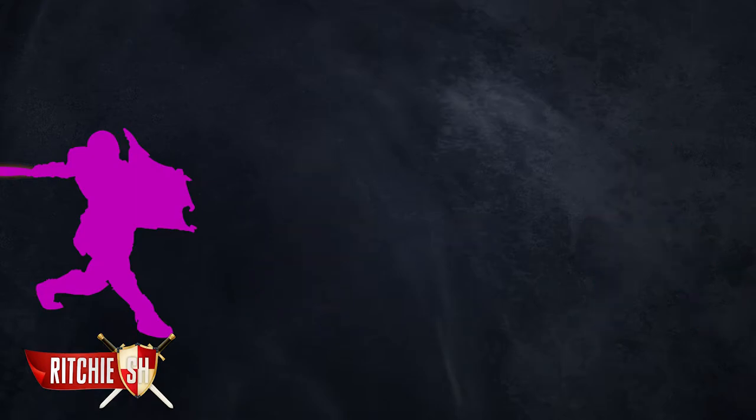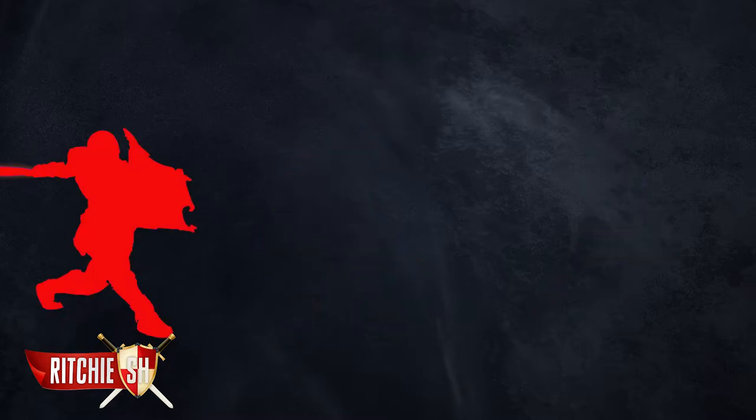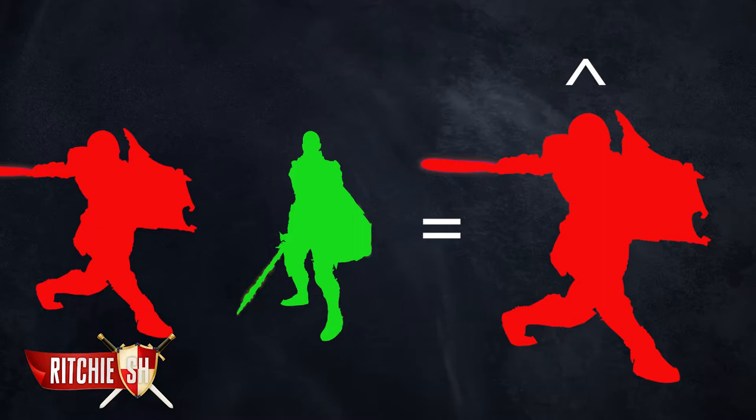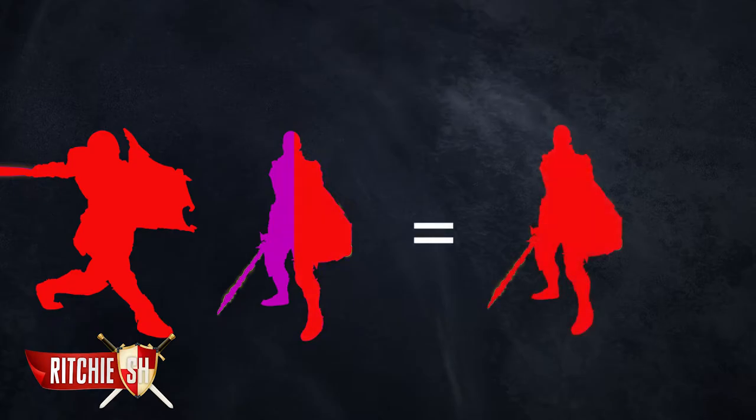But if you, as a combatant, attack another combatant or a corrupted, there will be no change to your status. If you are at the corrupted level and choose to continue to attack non-combatants, then your corruption level will continue to increase along with the amount you may lose when you die. But if you attack a combatant as a corrupted, or another corrupted, there will be no change to your status.